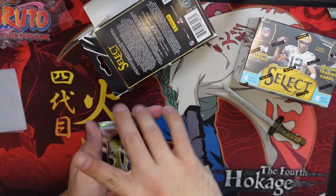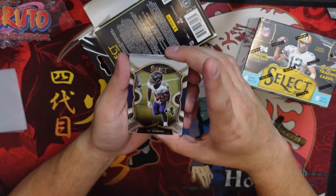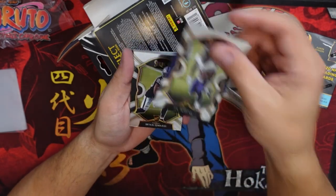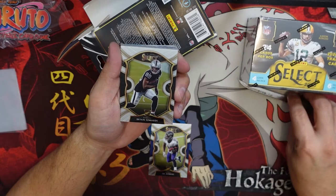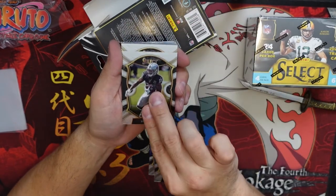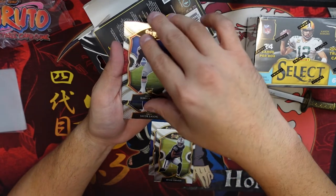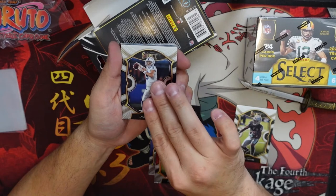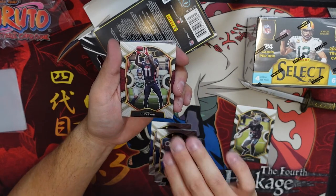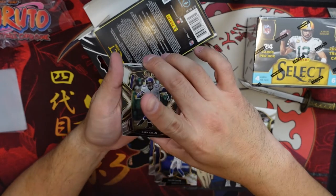Alright, here we go — right off the bat, JK rookie, Brian Edwards rookie, very nice, Josh Jacobs, Wills, Jacob Eason, Julio Jones — feel like we pulled him last time too — and Jared Allen.